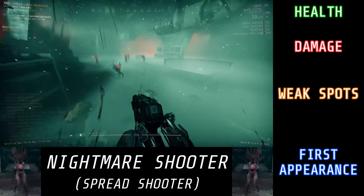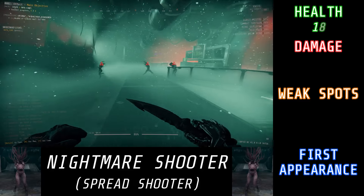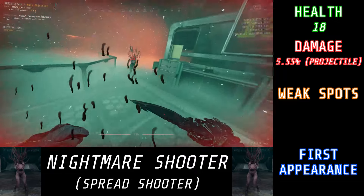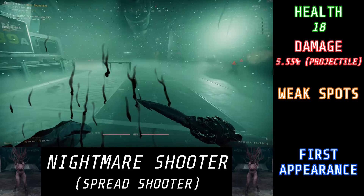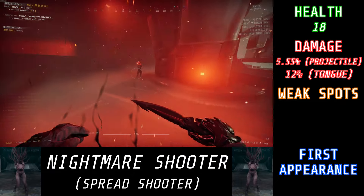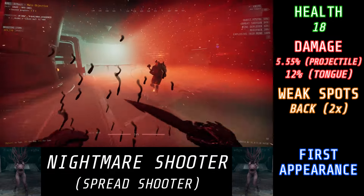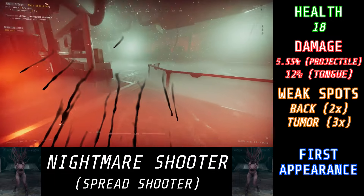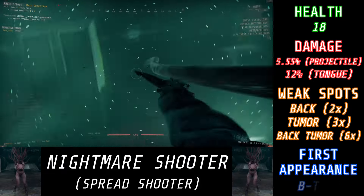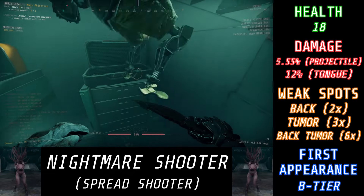We had Nightmare Strikers, so of course we also need to have Nightmare Shooters. Nightmare Shooters have a total of 18 HP. They deal 5.55% damage with their projectiles, and they can shoot out multiple in one go. They'll deal 12% damage with a tongue attack. They have a 2x damage multiplier to their back, and a 3x damage multiplier to their tumors. Just like Nightmare Strikers, they first appear in R8B1, and whenever you see Nightmare Strikers, more often than not, you'll see some Nightmare Shooters with them.